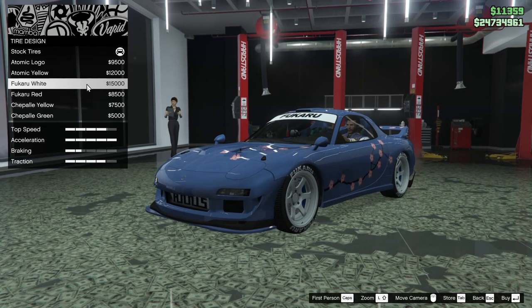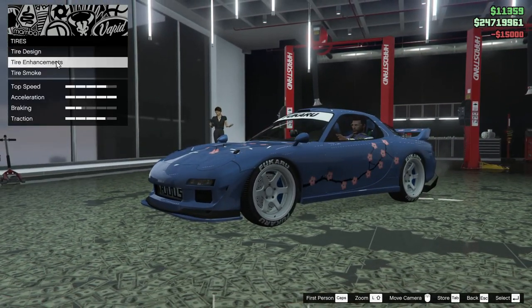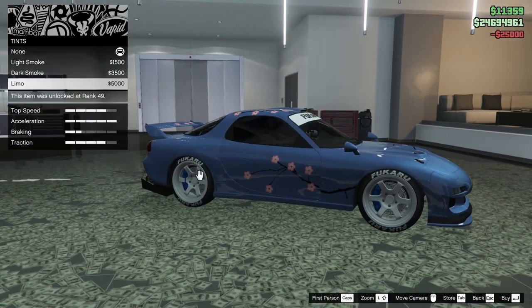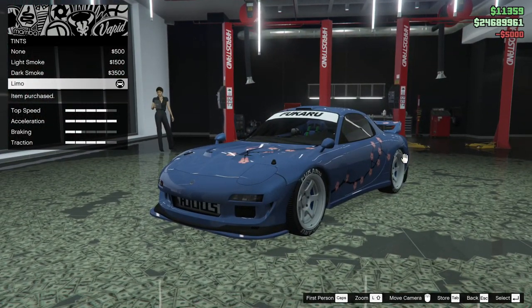For the tire design, I think I want to go for Fukaru white — just because it obviously matches up. Let's do that. Bulletproof tires of course. Next up, we got the windows — let's tint those all the way out. This thing is looking absolutely fantastic boys, I'm loving this.